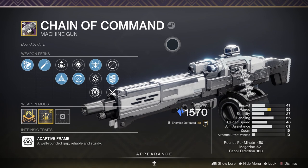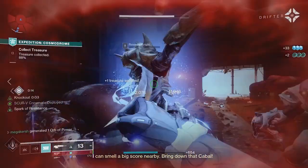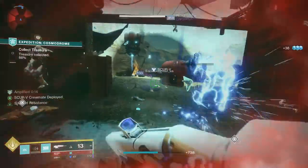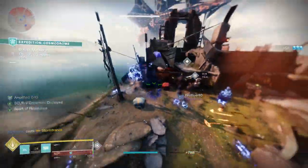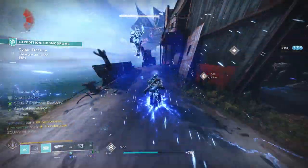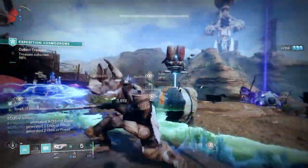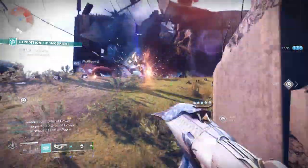In the power slot, I'm using Chain of Command — the ritual weapon for Season of the Haunted — which comes with a good selection of perks including Adrenaline Junkie, Demolitionist, Osmosis, and Adaptive Munitions. I tend to go for Osmosis and Adaptive Munitions. With Osmosis, using your grenade ability changes the weapon damage type to your subclass until you stow it. With Adaptive Munitions, the weapon adapts its damage output and effectiveness against energy shields that don't match the weapon's damage type.